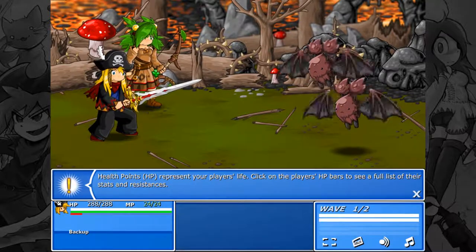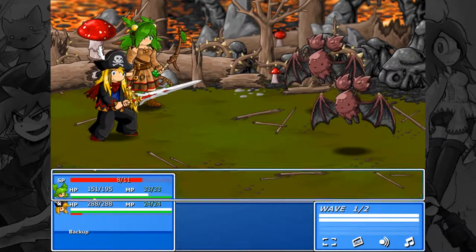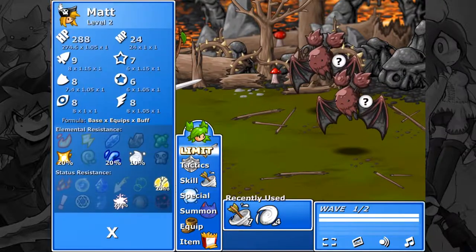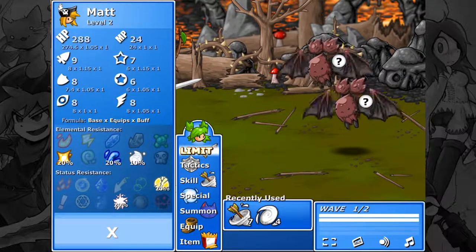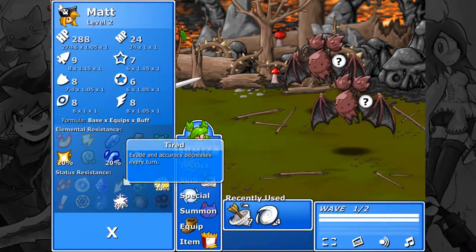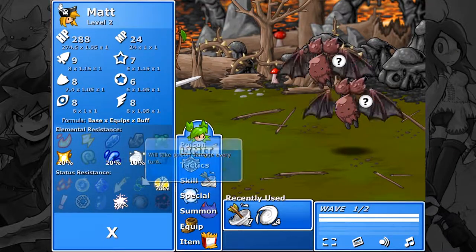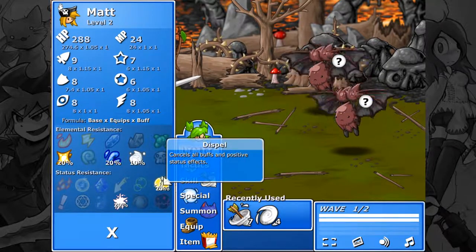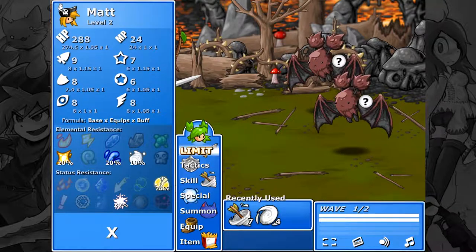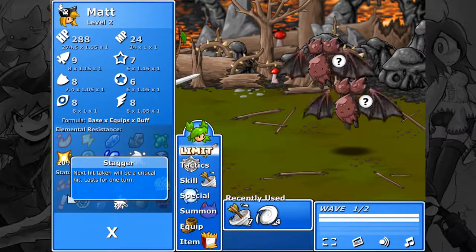Now there's some bats in our way. HP represents your player's life. Click on the player's HP bar to see a full list of their stats and resistances, so you can easily see everything that you need to from in here. Burn. Stun. Freeze. Tired — which evade inaccuracy decrease every turn. Poison. Dispel — cancels all buffs and positive status effects. Stagger — next hit taken to do a critical hit.